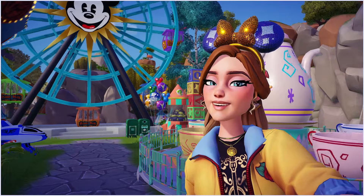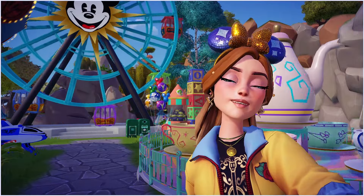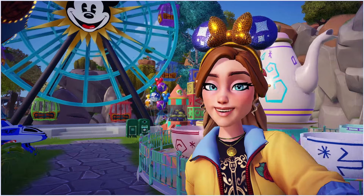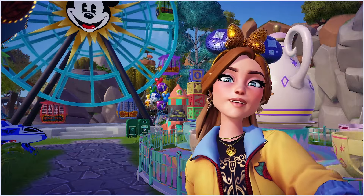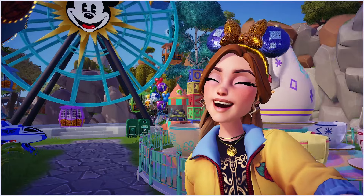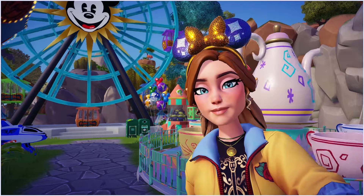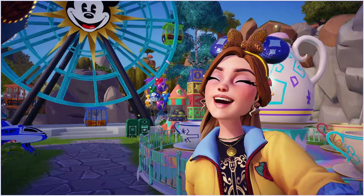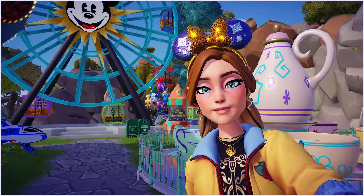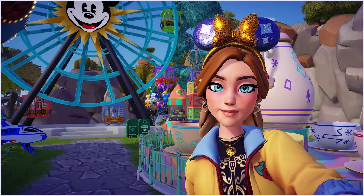Another thing coming with this update is the ability to preview clothes on your avatar before purchasing them. You can see what they look like, and if you like them you can purchase them - if not, just put them back on the rack. You can also get a better look at special animations items may have, thanks to the revolving preview display. We can also toggle between day and night to see what an item actually looks like in both lighting conditions, which I think is amazing.